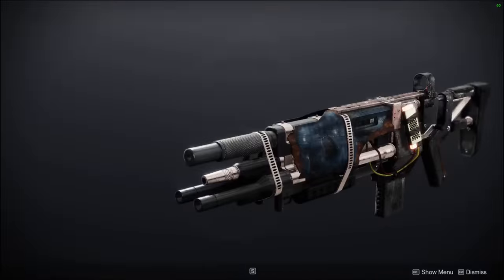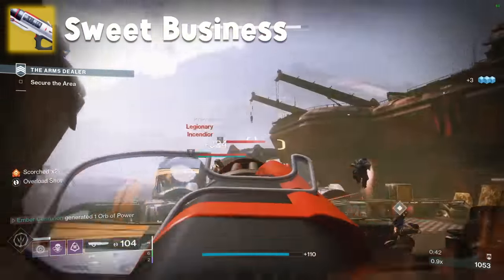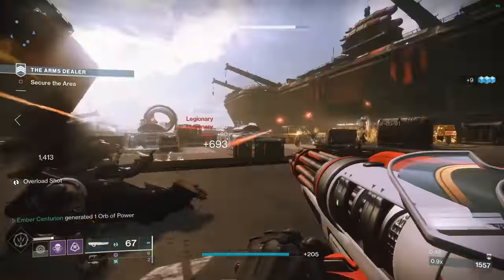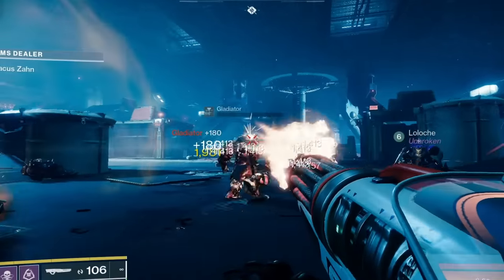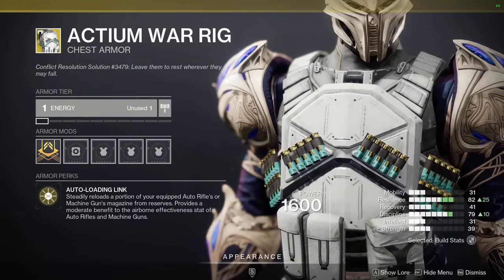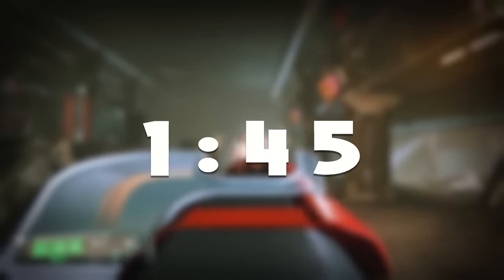That said, I'm still putting Cerberus in D tier. Sweet Business is the absolute pinnacle of braindead weapons. This thing starts out shooting painfully slowly, but quickly ramps up into an ad-killing monster. If you're on Titan — and let's be honest, if you're using this, you probably are — Actium War Rig and just two pickups of Special Ammo can let you shoot constantly for a total of 1 minute and 45 seconds.